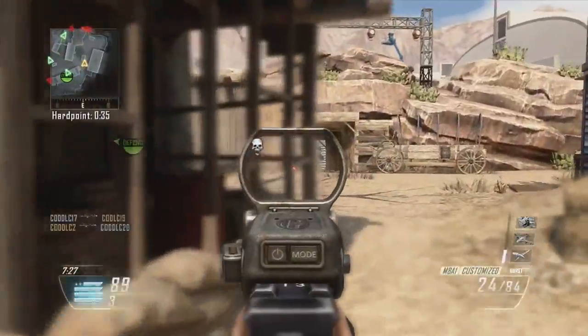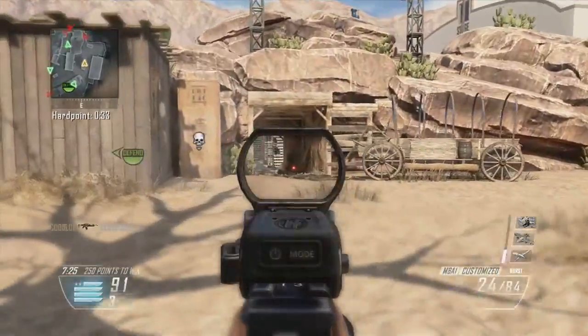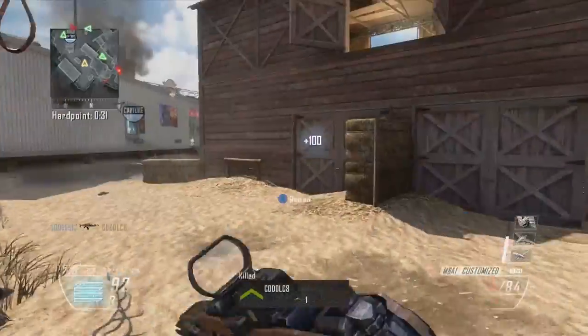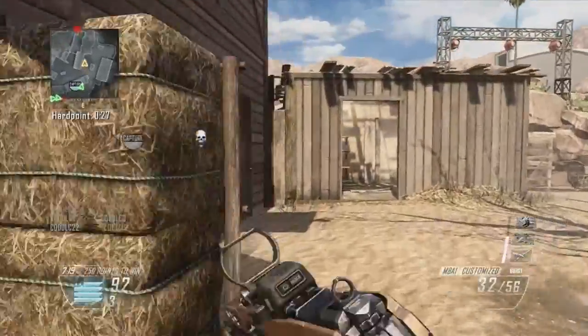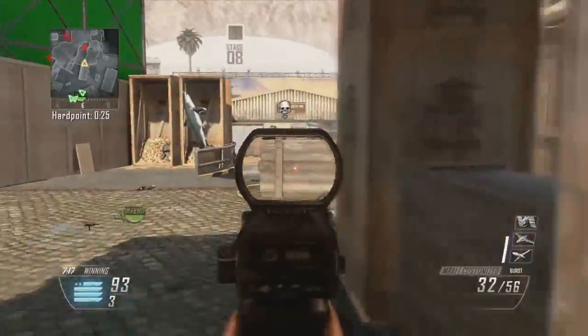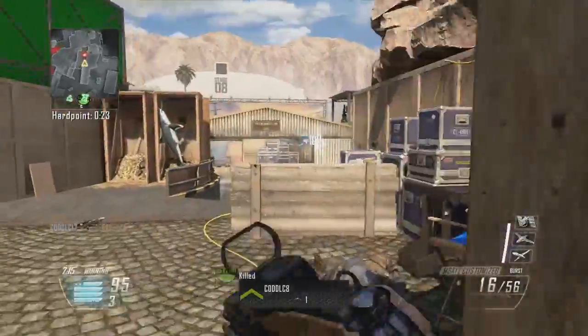It's a very popular map in Black Ops 1 and Treyarch have brought it back with a completely new skin, as you can see. It's like a movie set — there's dinosaurs, there's an old west kind of deal in the middle, and there's a shark on the left.